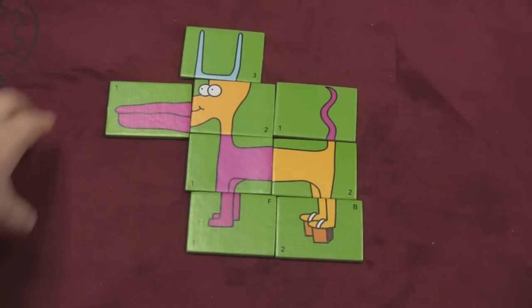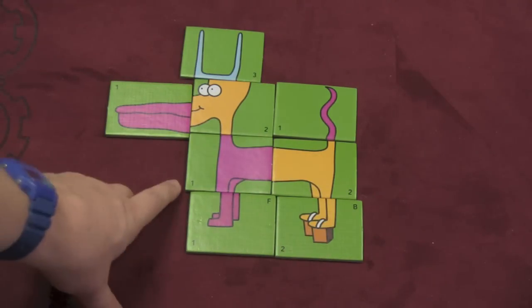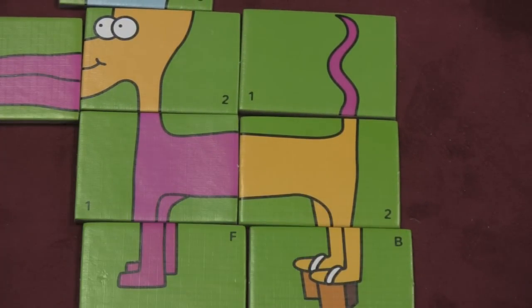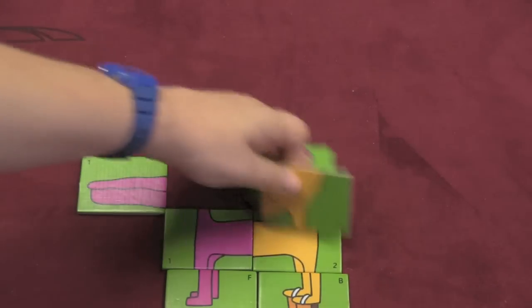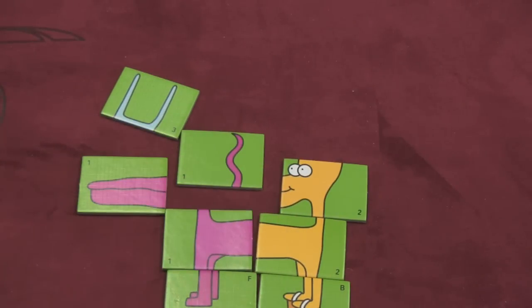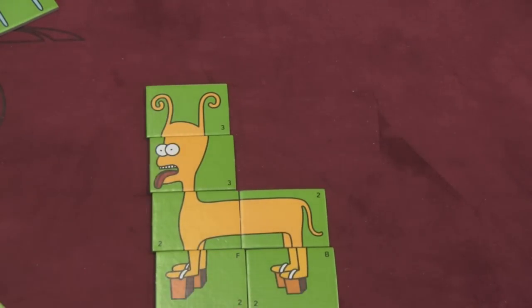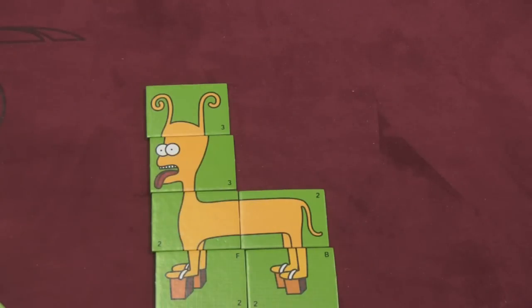When you finish a creature, you're going to get points equal to the value of that creature. You might notice there is an F and a B on the legs, just so you remember which legs are front and which ones are back. You can't do weird things — you can't put a head on the tail. Now, you can go for trying to get one that's all the same color. For example, if I put together this one here and it's all yellow, because it's all yellow I'm going to get extra points — double points actually. This one here is worth 28 points.